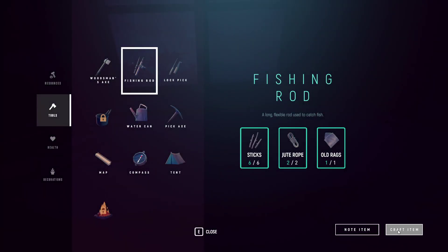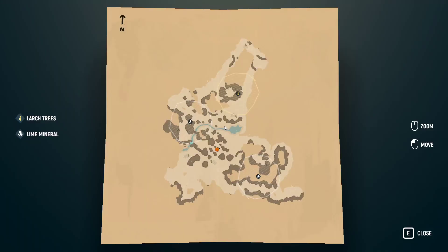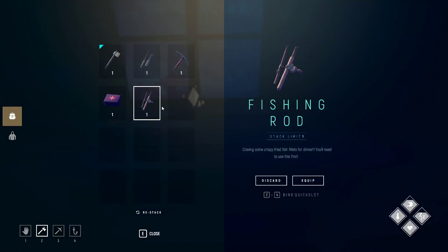Let's craft a fishing rod. Find a lake and equip your fishing rod — start fishing. Look for ripples on the water to find good fishing spots. The only closest thing I can find like a lake is this, it's tiny though. We don't need bait — we're having some crispy fried fish fillets for dinner, so you'll need to use this first.